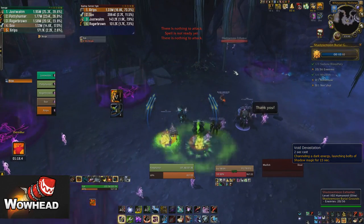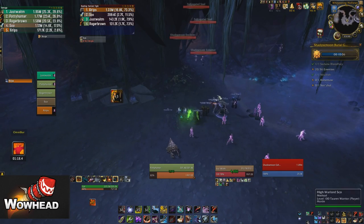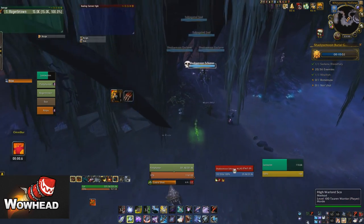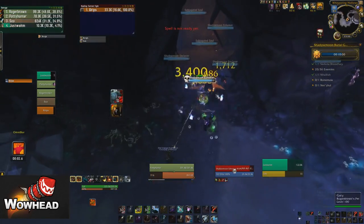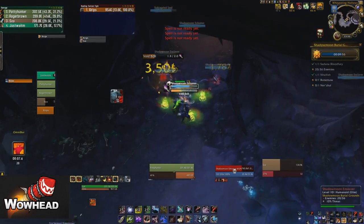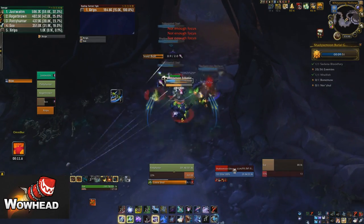With this next pack you see we have Exhumas and also Enslavers. We want to stun that Exhuma so we don't get the extra adds, and these Enslavers want to be interrupted and stunned as much as possible. Having a DK tank here for Mass Grip would be really nice, but as long as people use their stuns and interrupts well it's still really easy to do.